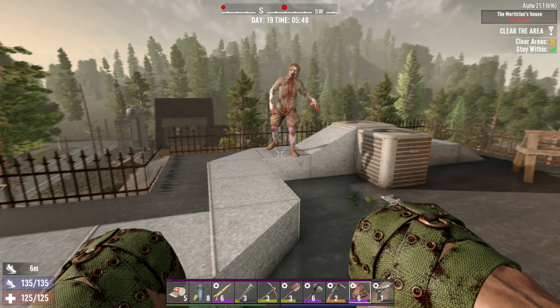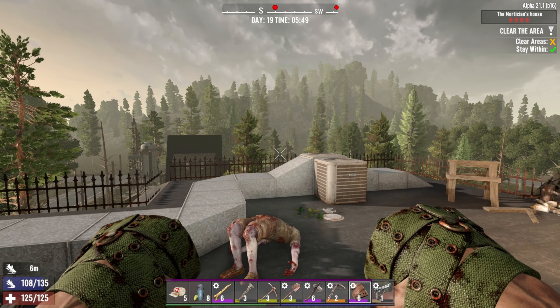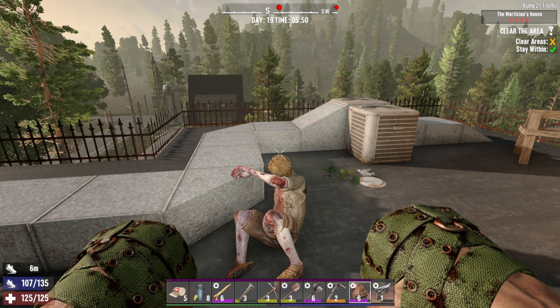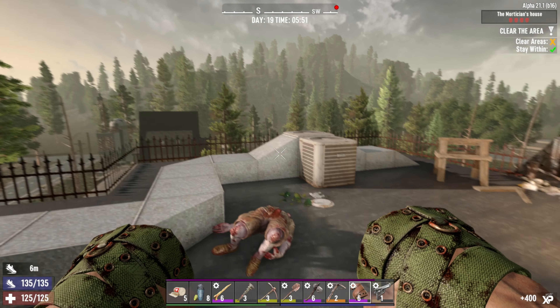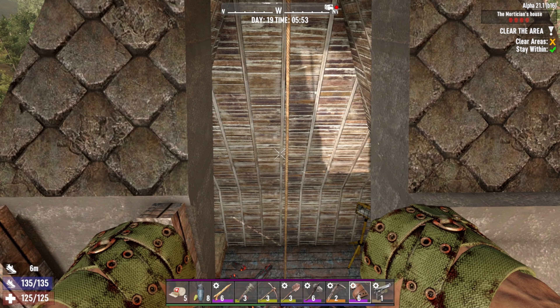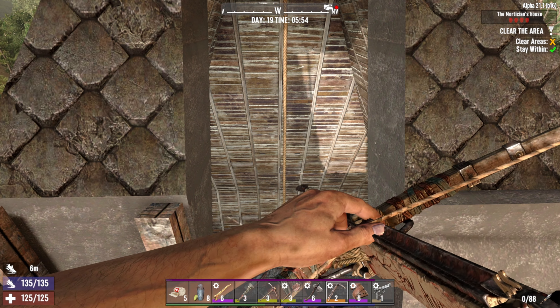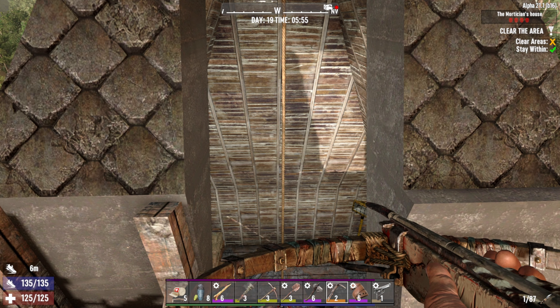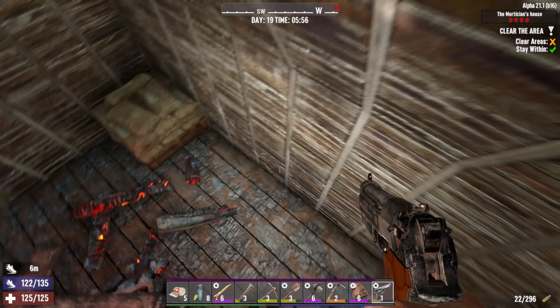I thought I knew this place but maybe not as well as I thought. He took a couple of good shots. These things aren't loaded — let's quickly load them. We have a lot of bolts, that's good. Let's load the crossbow up too. All right, I think we're ready to go.